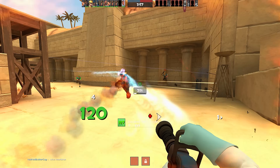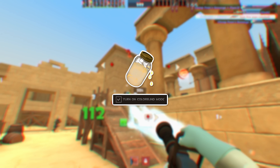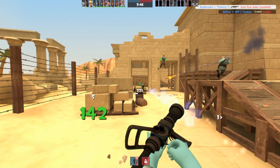While in the advanced options, also turn on colorblind mode. It adds nice little symbols for status effects such as Jarate or Mad Milk above people's heads. The Medi Gun can reduce the duration of some of these effects on your teammates, so making them a little clearer doesn't hurt.